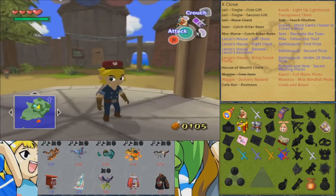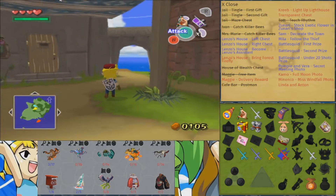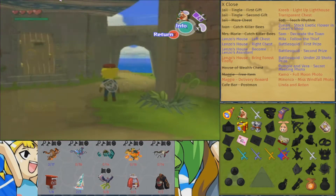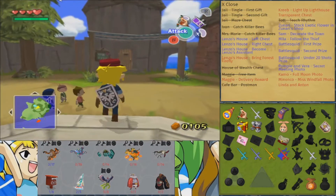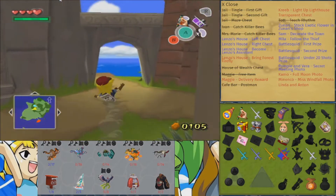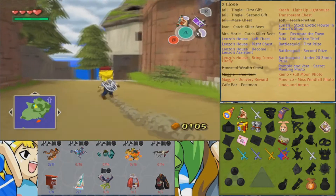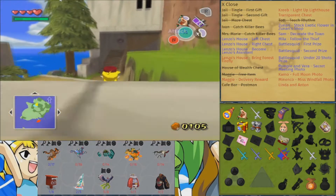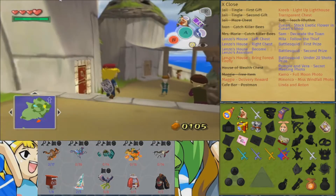Last time, we began our randomizing journey by coming here to Windfall and taking care of a lot of things. We actually did get a decent amount of stuff. We got the Picto Box, the Iron Boots. We did get Maggie's Letter, but we mailed it off. That's about all that we really did, other than taking care of a few side quests. And this time, we are going to be continuing our Zwer journey by taking care of a few more side quests.